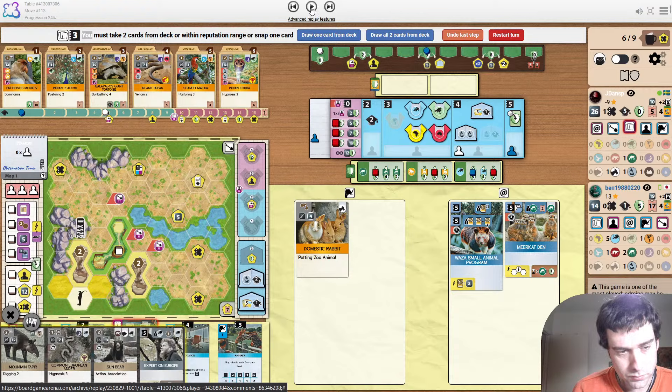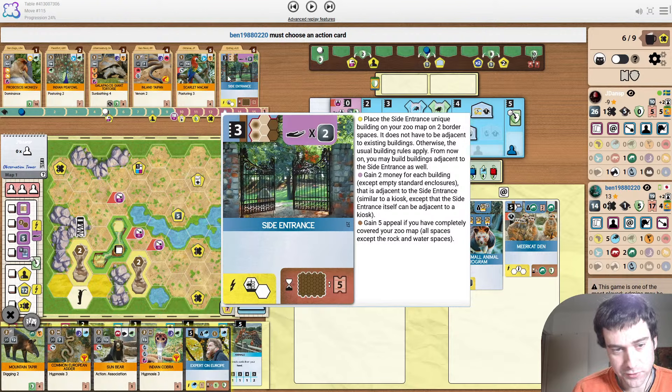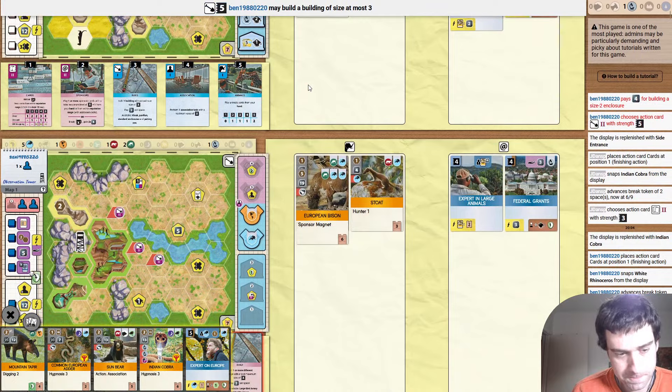It's card drawing time. Going to snap up the Cobra instantly. And now Side Entrance appears, just on our trend of these overpowered cards showing up one after the other. Pretty insane.